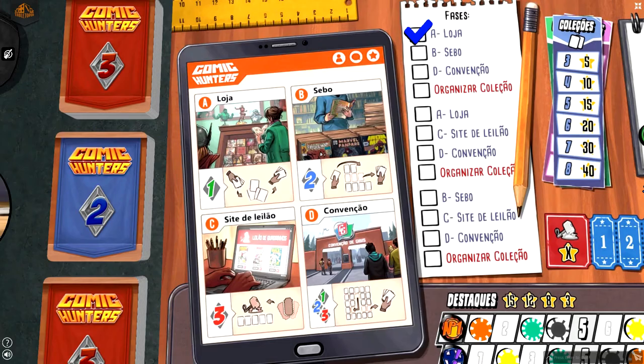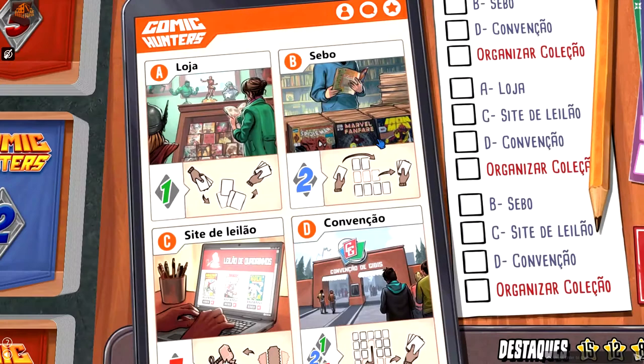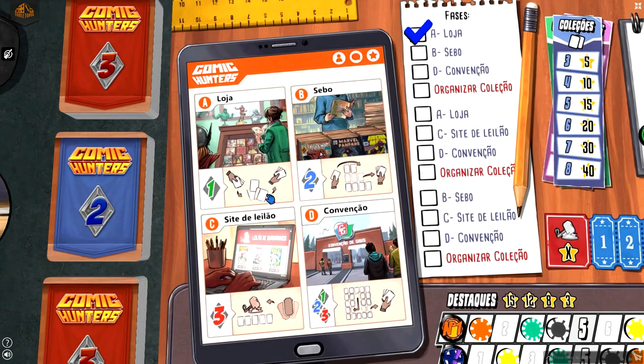The game is divided in 3 rounds. In each round, players will visit 3 of the 4 locations where they can get comic book cards. Each location offers cards from a different era and a different way to get them.